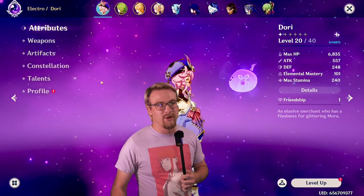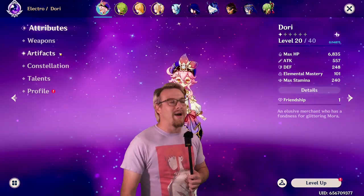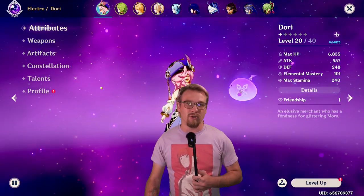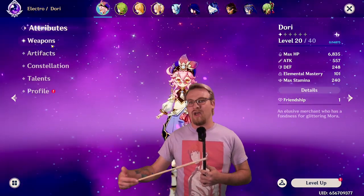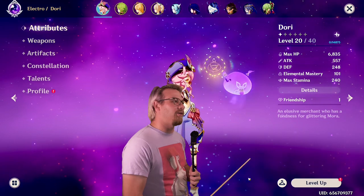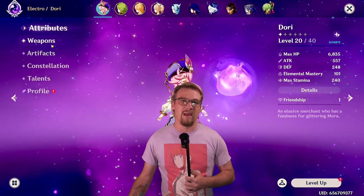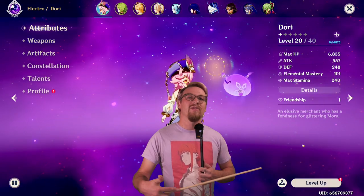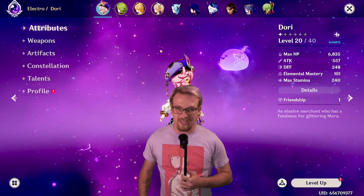So just like we do in every single one of these videos, we're going to look at the current build of the character we are currently using — it might be a look at a future build, which in this case kind of is. The other reason is in case my character is hitting or supporting way more than yours; it might be the artifact set or the weapon, so this will give you something to judge against.